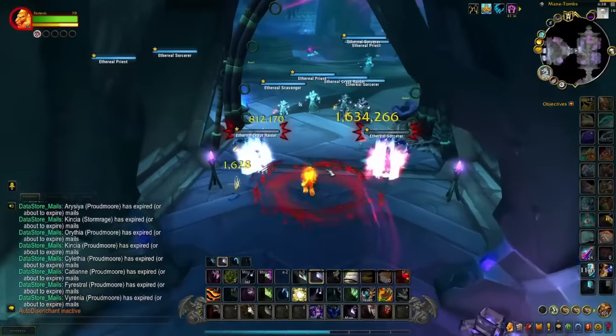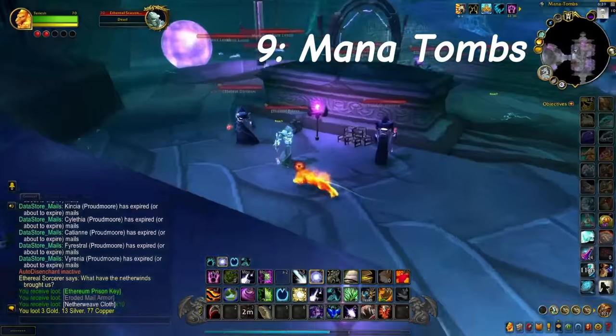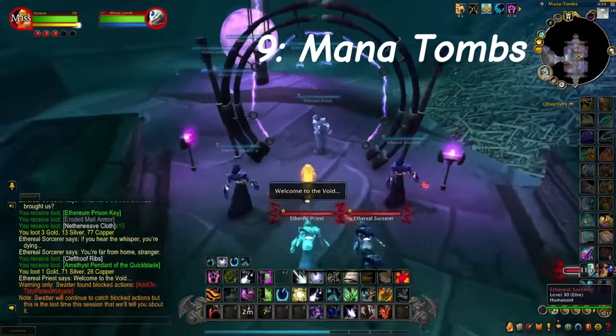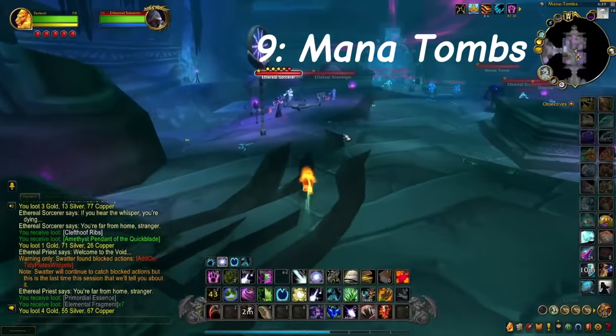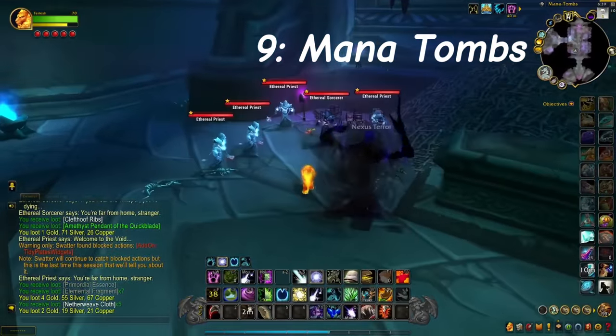Coming in at number 9, we are going to be Farming Mana Tombs. Doing this on Heroic only is the best way of making gold, because we are going after the Ethereum prison keys, as well as mining for Corium, and there is the chance of great transmog or epic world drop patterns from the Burning Crusade.